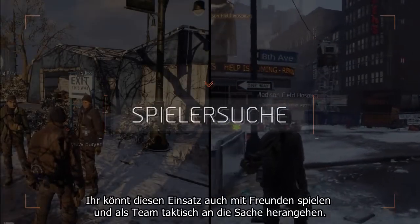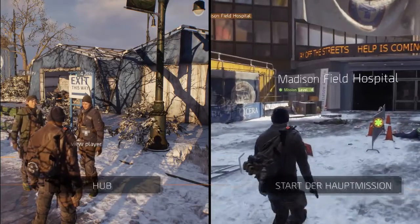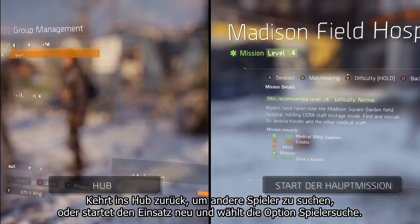We're taking a lot of damage — it's not looking good and we're down. You can also play this mission with friends and try a more tactical team approach. You have two options to find your team: go back to the hub and find other players, or restart the mission and choose the matchmaking option.